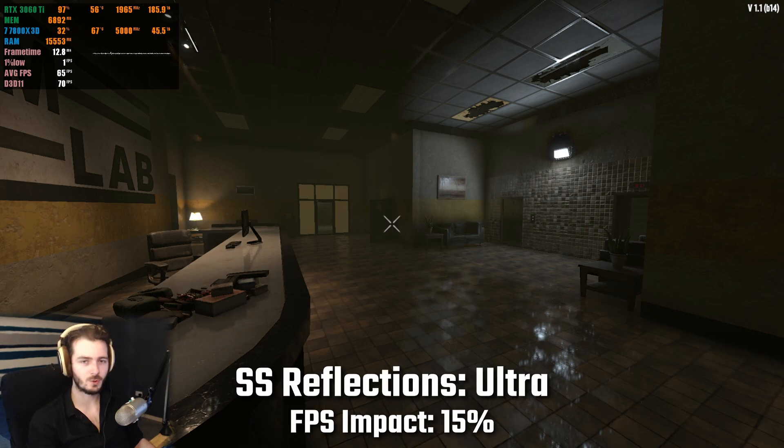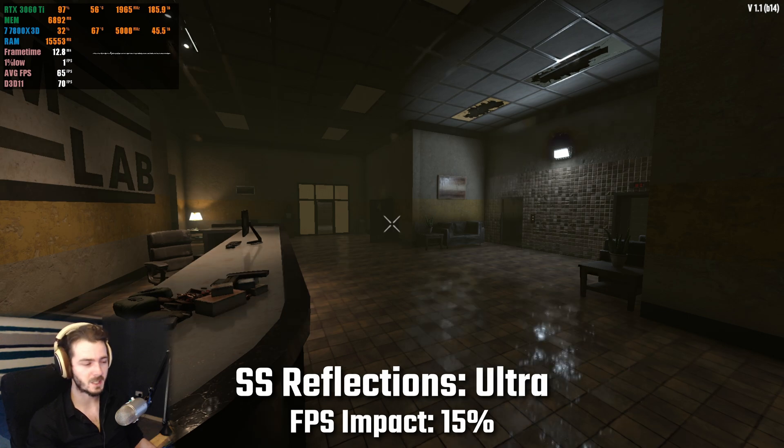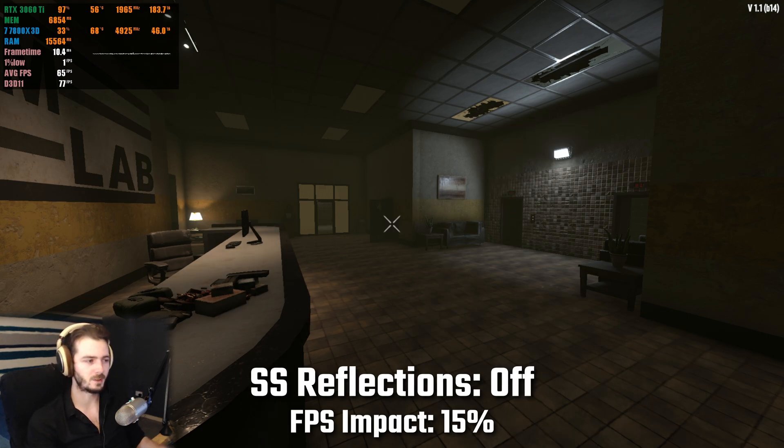Having SS reflections set to ultra compared to having them turned off, I saw a reduction in fps by about 15%, though there is quite a notable visual quality difference with the lighting reflections on the textures.